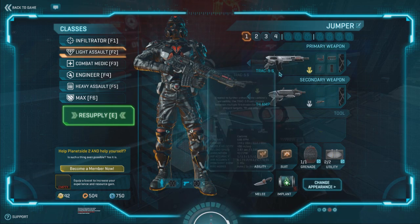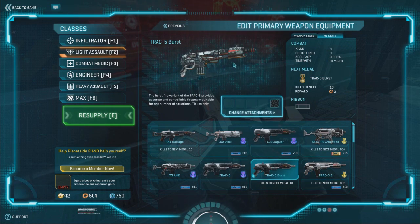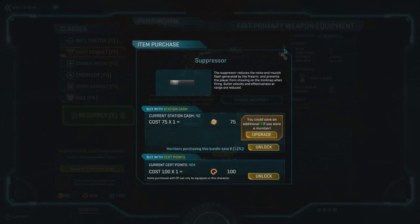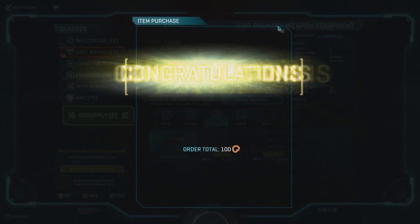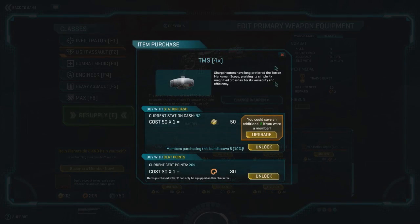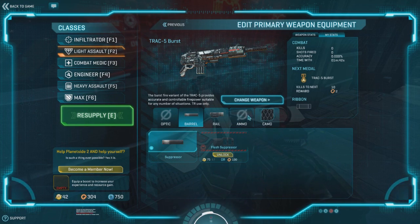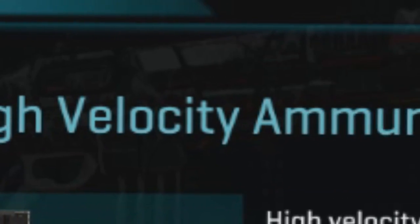What you'll need is a TRAC-5 Burst, the best carbine the Terran Republic has to offer. Slap on a silencer, a dark light flashlight so you can always see those hard-to-spot infiltrators, a sexy 4x scope, and of course never forget the most important part — your goddamn high velocity ammo.